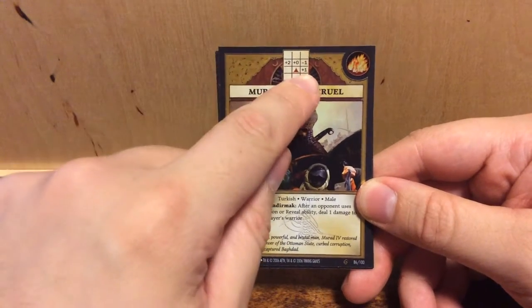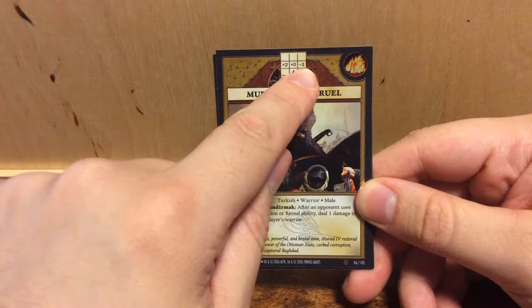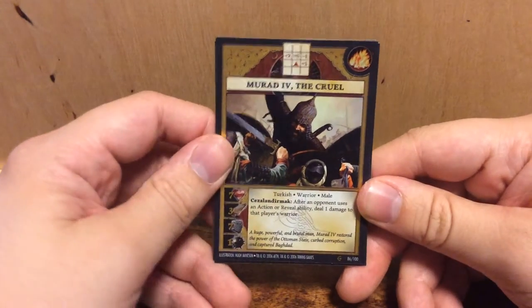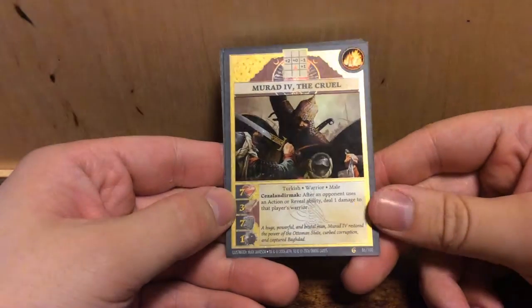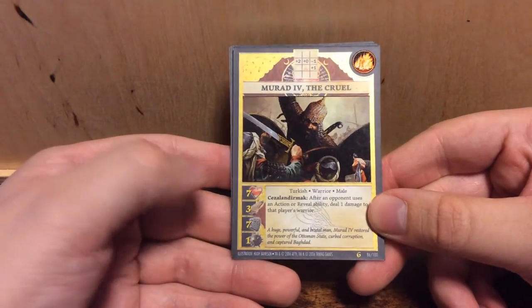First of all, the grid. It has a plus zero in front of him, a plus one on the right next to him, a minus one on top of that, and on the left next to the plus zero, he has a plus two. That is quite an extensive grid. Element of Fire. He has three speed, seven experience, and one strength.